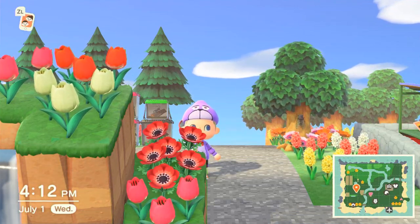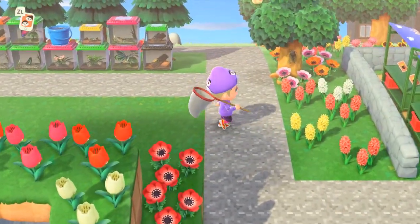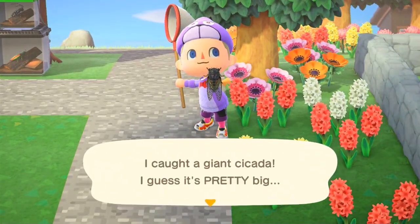There are four cicadas that make an appearance in July for Animal Crossing New Horizons, and all of them can be found in the northern hemisphere from 8am to 5pm with the exception of one. We'll get to that in a second, but you're most likely here to see how to catch the giant cicada, so we'll cover that one first.